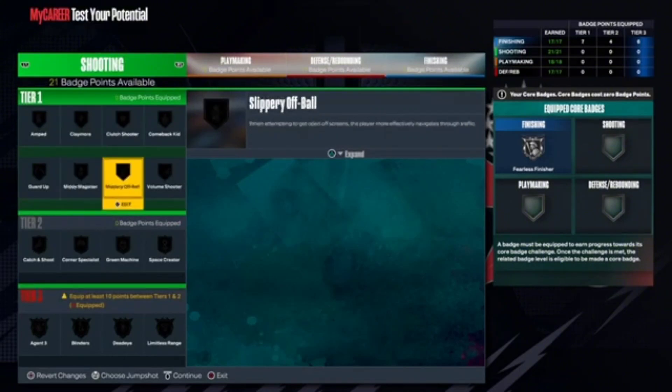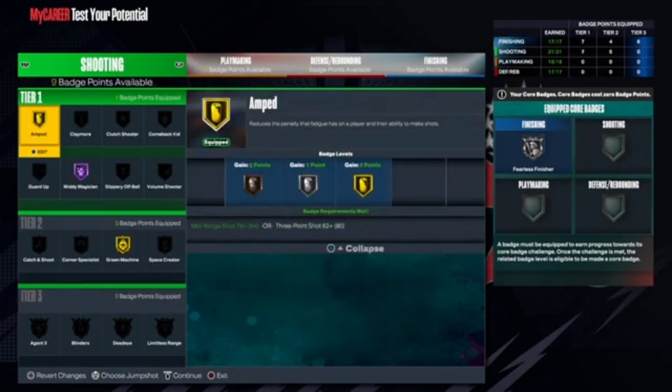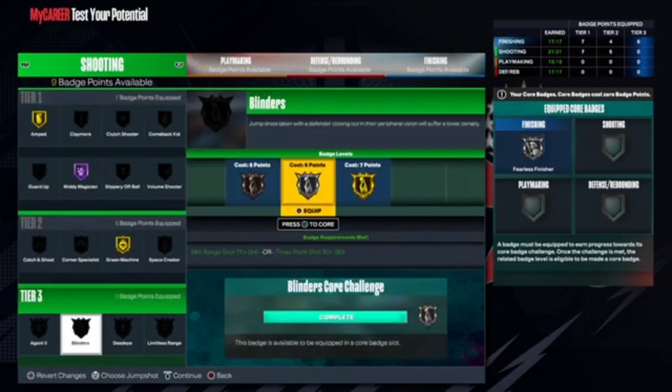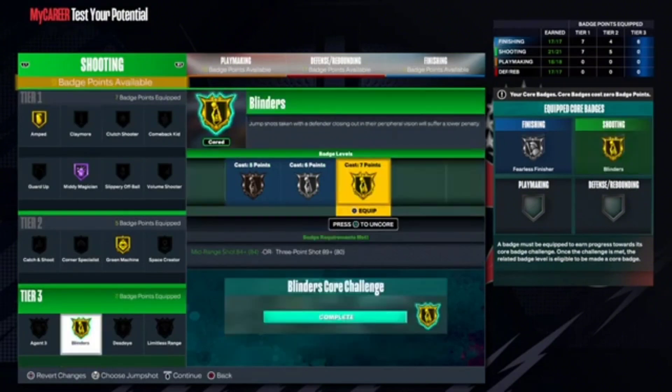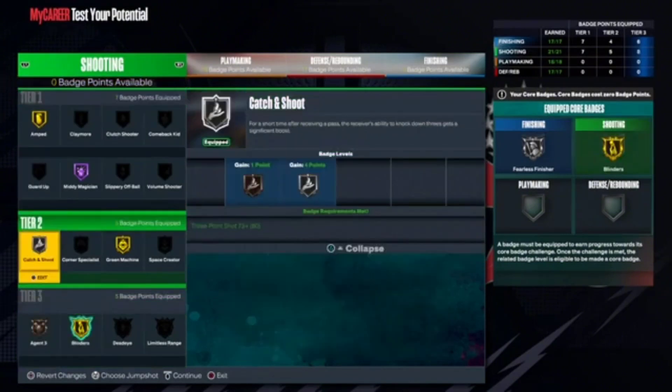For shooting, we're gonna go with Hall of Fame Mini Magician, Green Machine on Gold, Amped on Gold — to get eight or nine shooting badges. I would go with Blinders core, get yourself eight or nine badges, and then get yourself Catch and Shoot on Silver. Really easy stuff.